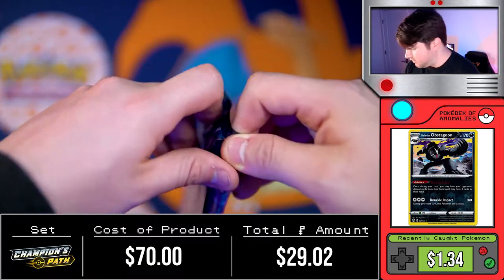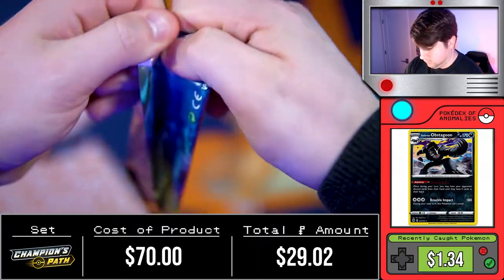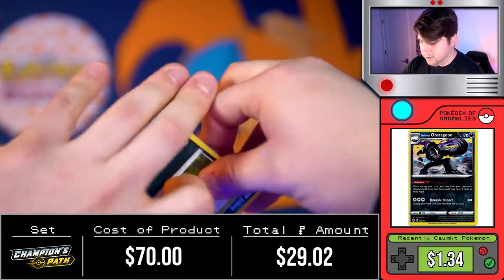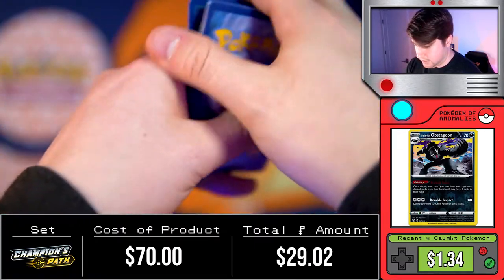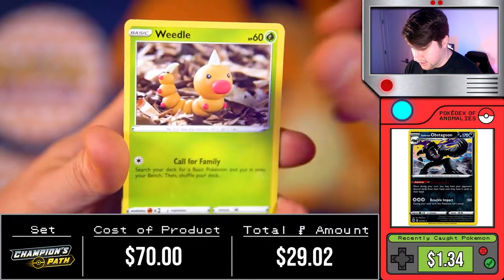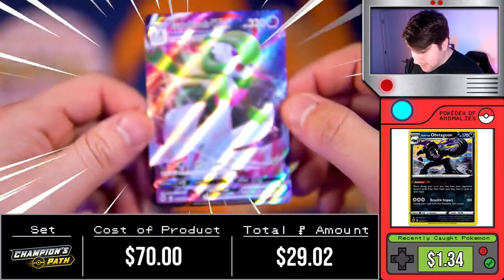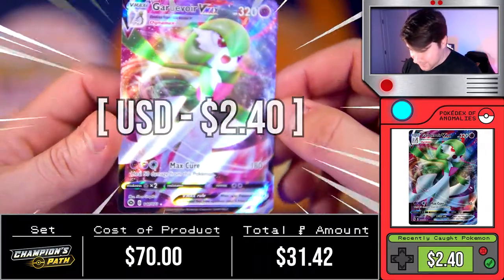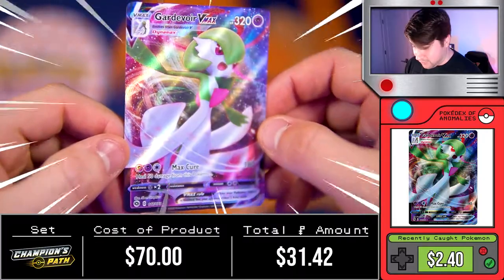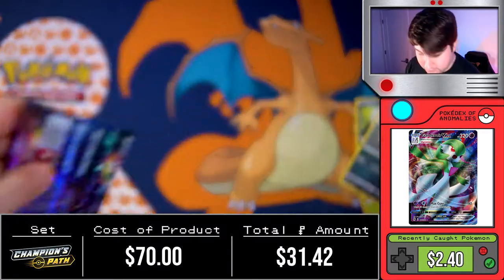Moving on, I think this is pack four or five. Energy, Absol, trainer, Poke Center Lady, Inkay, Weedle, Leavanny, Carvanha, Swablu, Victini — and we got a Gardevoir V-MAX! It's no secret rare but damn, hell yeah! That is super cool. I've always loved Gardevoir; it's one of my favorite Pokémon, definitely in my top 10. And I did not have that card yet, so that is a very very good pull.